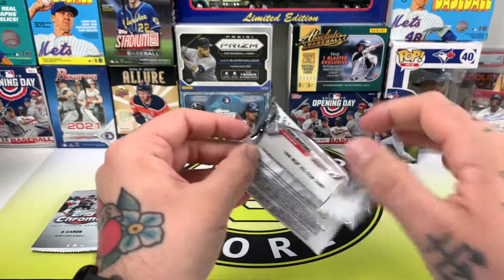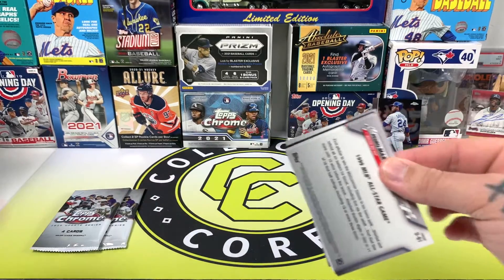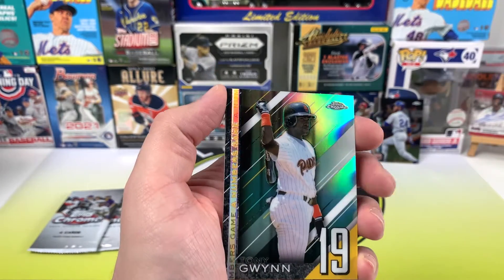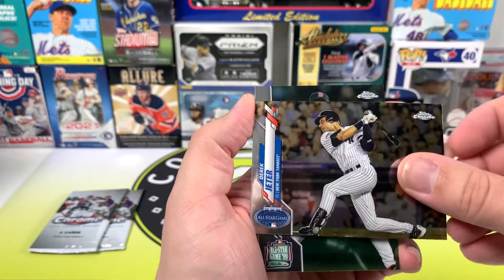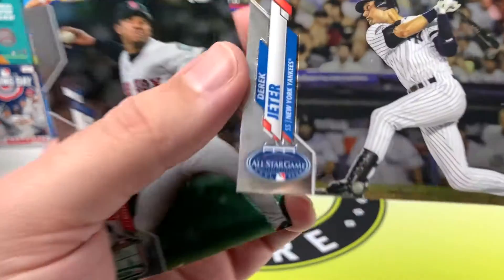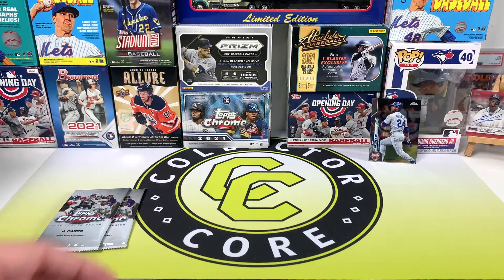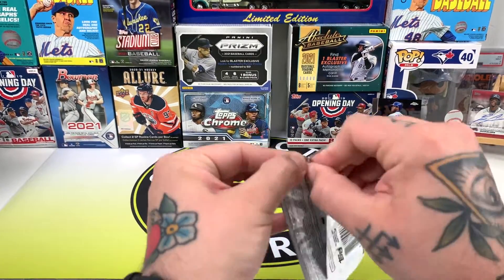There's Big Papi — Pedro Martinez on the back. Racing through these packs. There's Kris Bryant — it's gonna be interesting to see where he ends up next season. Tony Gwynn, and Derek Jeter All-Star Game card. What year are they? 2008 — that's pretty cool. And then All-Star Game '99 Pedro Martinez.